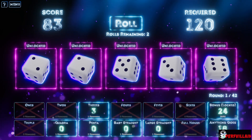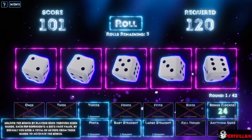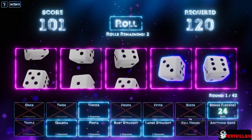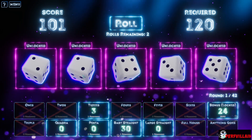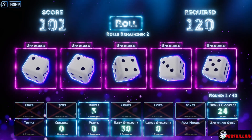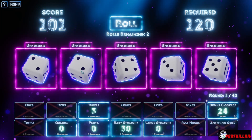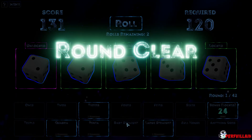We have a two. Anything goes. What is bonus — by playing one through sixes hands you need a total of 60 pips, so we're getting there. All right, two, three, four, five. Baby straight — what is a baby straight? Base score is 30, it's four consecutive numbers. Two, three, four, five. Hey, round clear! Nice — okay, so then we've got to pick our next one.